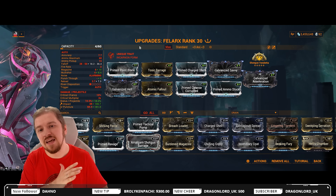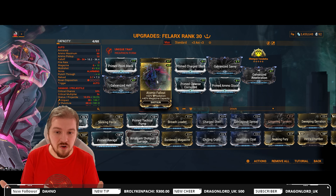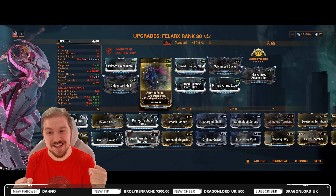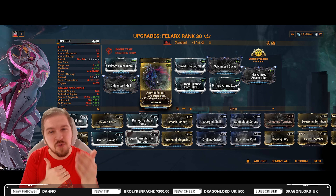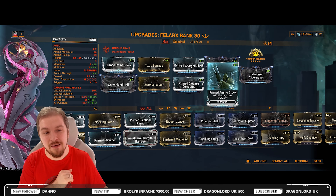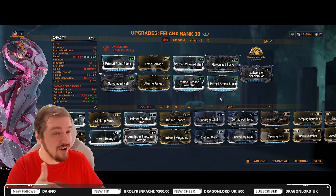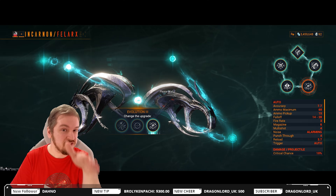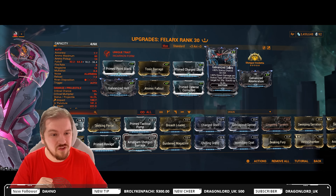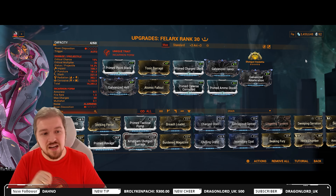We're going to jump into an endgame setup. I tuned this build to deal with the new faction — the Murmur — which is why we have Atomic Fallout: 60% radiation, fantastic, but also doubly fantastic for the Felarx because it gives 40% magazine capacity, which is absolutely vital for smooth, consistent gameplay. We're also going with Prime Ammo Stock for another 110%, taking us from 6 shells to 15 shells. And keep in mind the fire rate buff from Mounting Momentum — with 15 shells we get 150% fire rate, so always try to reload from empty to get the full fire rate. Galvanized Savvy is here because it's a must, and in the exilus slot Galvanized Acceleration is also a must.